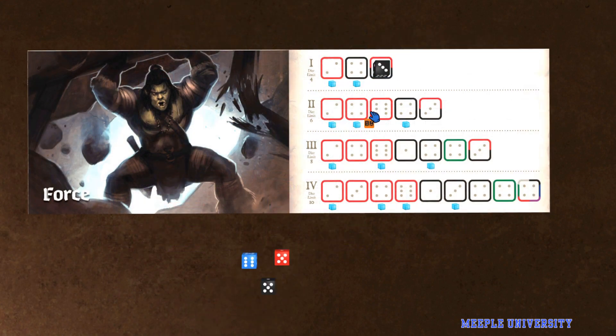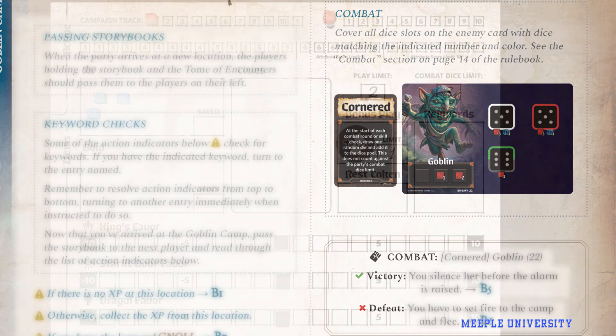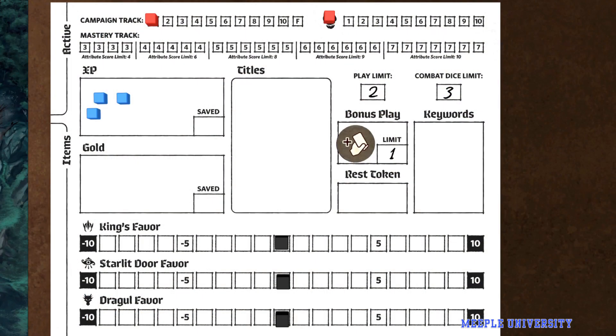Overall, this gives players the experience of a cooperative puzzle game in addition to the immersion of the adventure's narrative. Failing in combats and skill checks does not mean failing the scenario — it will just take the narrative in a different direction and may still yield experience points for the team. As the team plays, decisions and outcomes will be retained from session to session, changing the overall story's direction. The party will make decisions which change their favour with three key factions, which may open or close off options in later scenarios.